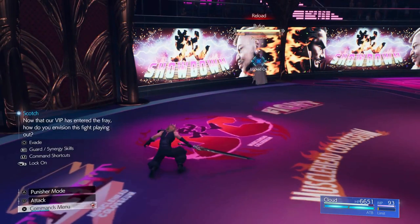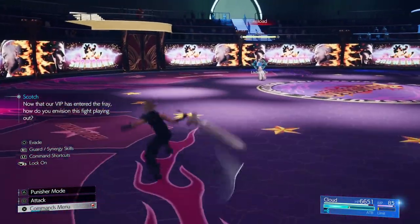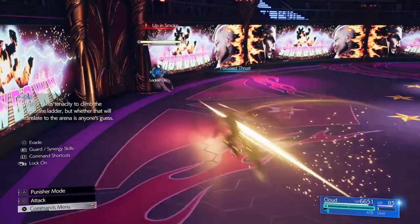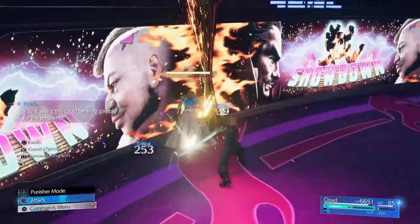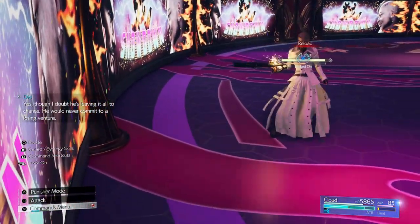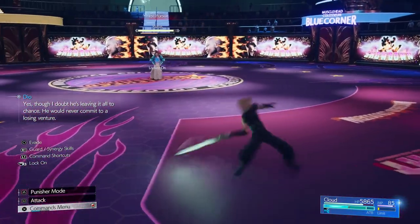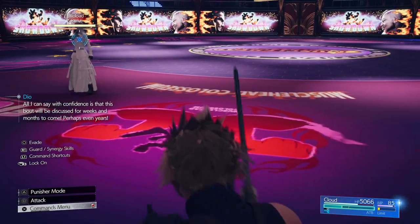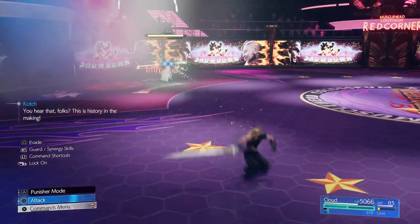As soon as Darkstar enters the arena and joins the fight with Rufus, just build up 2 ATBs and hit him with a magnified wind — magnified Aeroga, the strongest wind attack. It will almost certainly stagger him. Once he is staggered, go in for the kill, hit him, build up your ATB, and use it again. That's it — you will not have to worry about Darkstar anymore. It will also do some damage on Rufus, so you will be really close to finishing him off. This fight might take a few tries; it is a bit on the hard side, but you can do it.